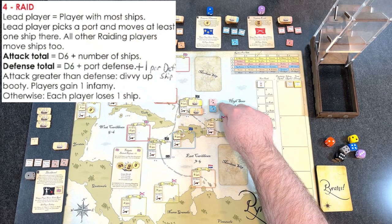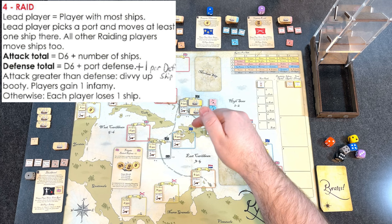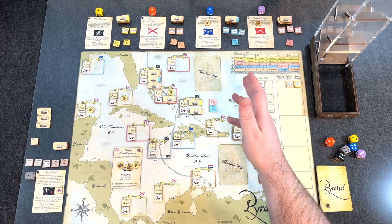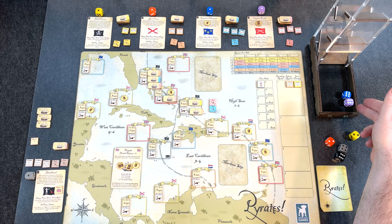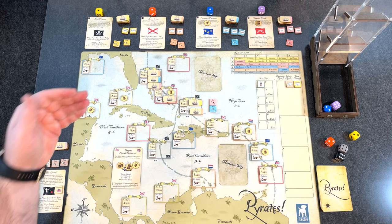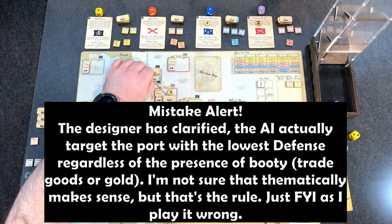Now there'll be a raid. The lead player for a raid is the player with the most ships. Both purple and blue only have one ship each, so we dice off to determine randomly. Both rolled sixes, so we re-roll. Purple wins and will be the lead. They're going to look for a port with trade goods or gold and the lowest port defense that they can access.